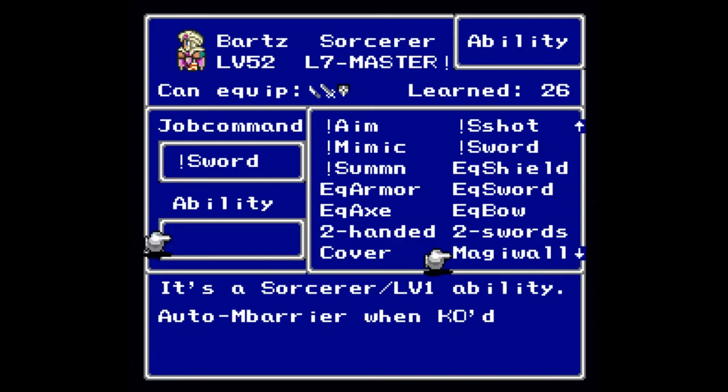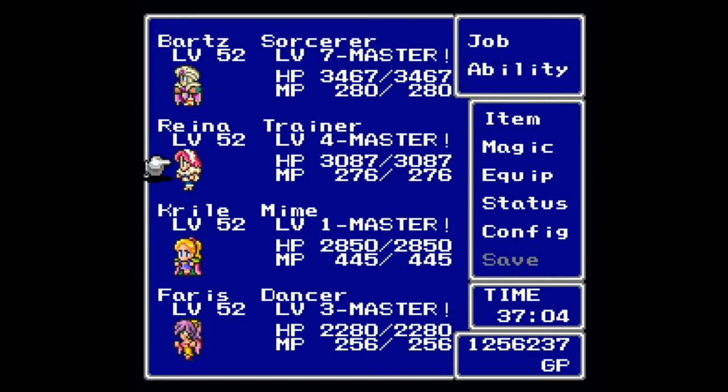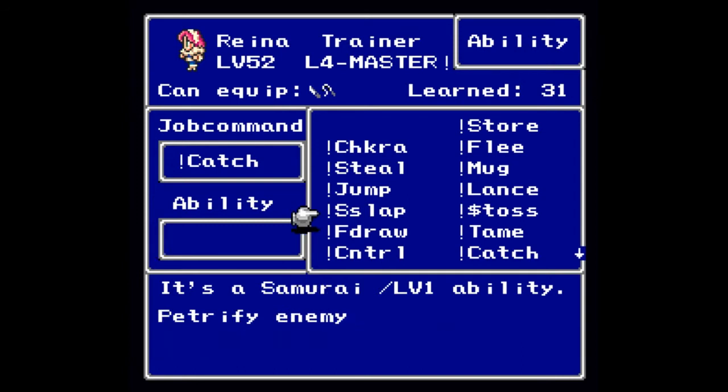Next up we have the Trainer, or the Beast Master. As a Trainer you will get plus 13 Strength, plus eight Stamina, plus one Agility, but minus three Magic. When you master the class you will get a bonus to Strength, Agility, and Stamina on your base job class. There are four levels to being a Trainer. At level one you will learn Taint, which allows you to calm a monster — technically you are casting Stop on a creature. It doesn't work on human or mechanic opponents, just on creatures.